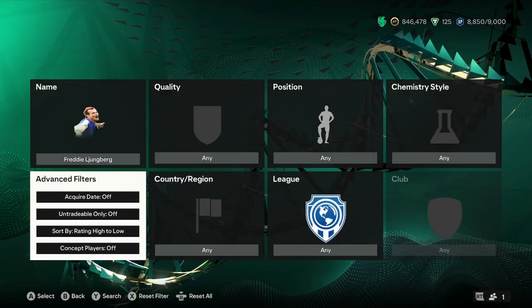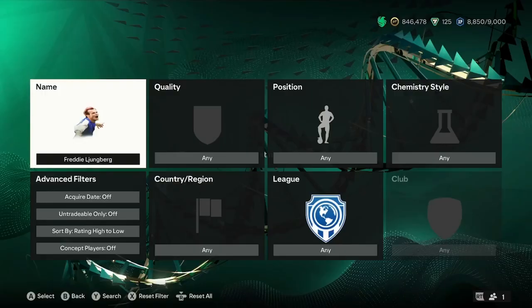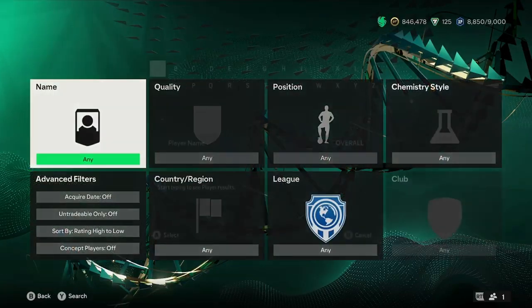Another one we can look at is Freddie Lundberg. He will also turn into a 90-rated, which is very nice. And he will get three chem anyway, because he is a hero, so that's always a positive.